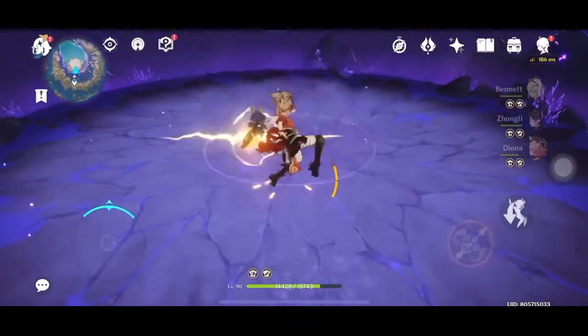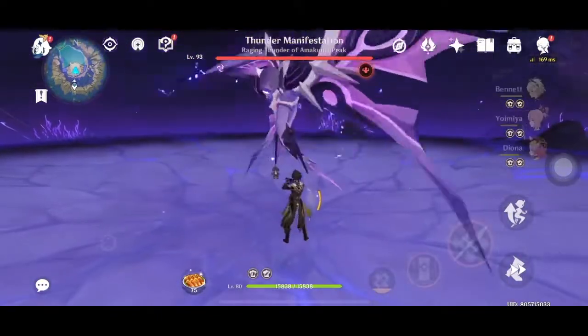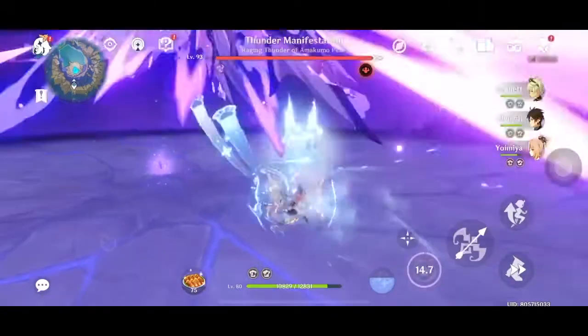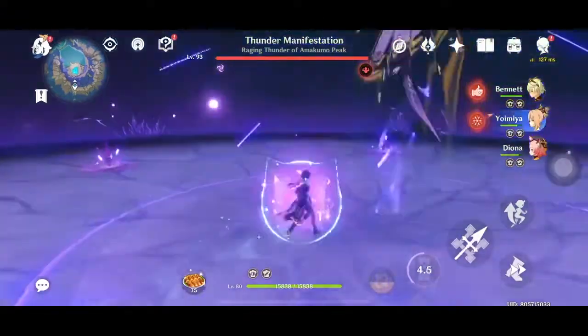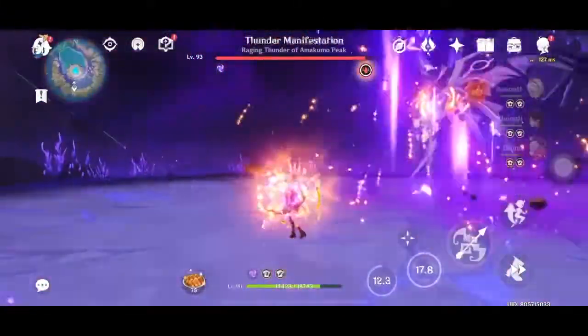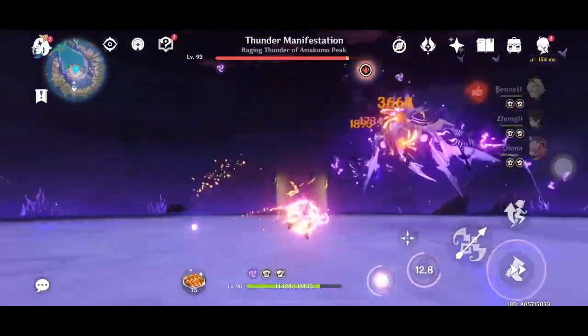I will begin by going in with Zhongli's shield. Because I've never played Zhongli before, I believe his elemental skill gives me a defense buff. And then Diona also gives me defense — so I have double the defense. In this early stage, I will use Yoimiya first and imbue all of my normal attacks with Pyro damage.